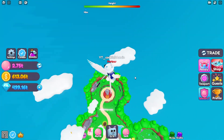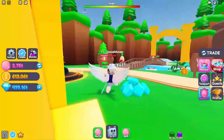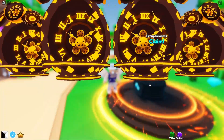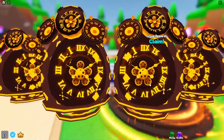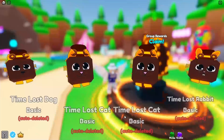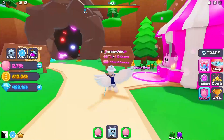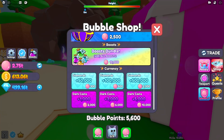I'd definitely say hatching eggs is the challenge to go for if you're going to AFK, because it's pretty fast. For example, in about five seconds I hatched four eggs and already needed 24 total — we hatched about eight in three seconds while I was talking. And there at the bottom: 25 points earned. I already completed a quest and I'm four eggs into the next one, gaining 25 points for free — I'm already at 5,600 bubble points.